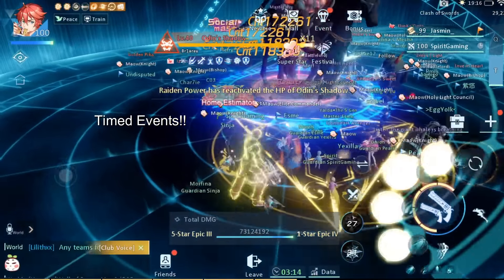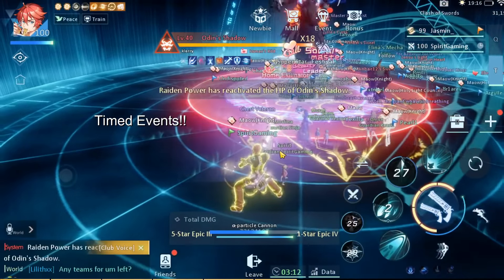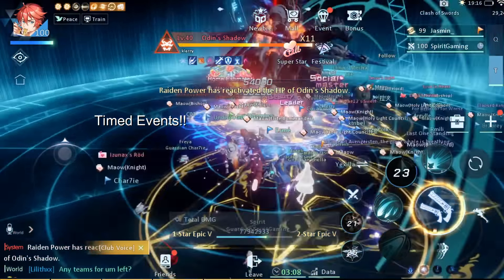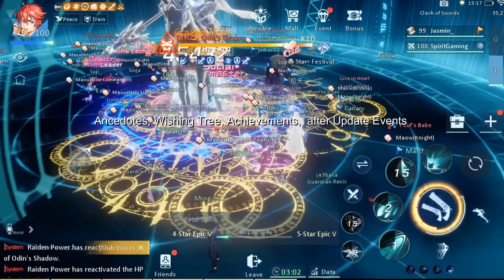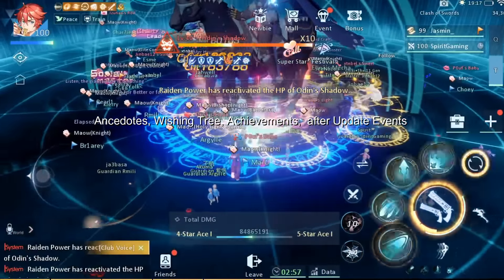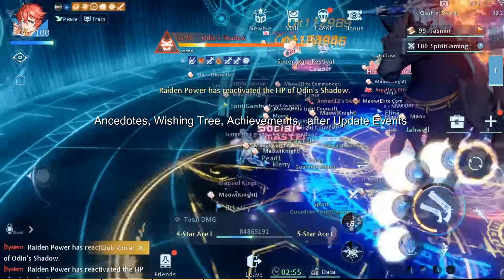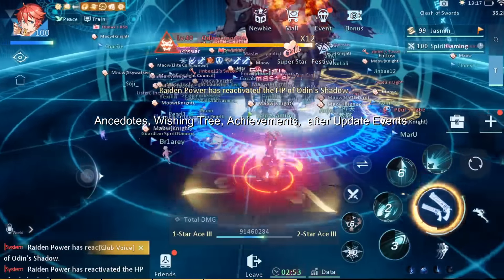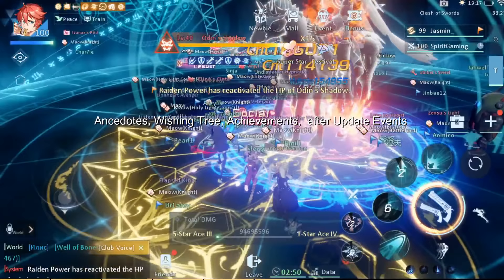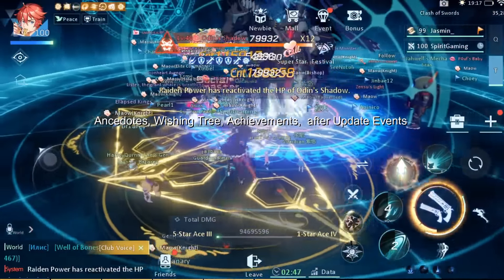Next up are timed events. Again, you won't get much guaranteed diamonds off of these events, but you will get listable items, so you can easily make profit by selling the items at a higher price and buying them for a lower one. By the way, I won't talk about TikTok anxiety, anecdotes, achievements, wishing tree events, or some events that appear after some updates like the witch event, festival event, and etc. I feel like most of you know that you can get nice stuff from there, so I won't talk about those.